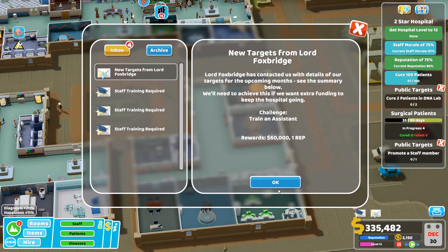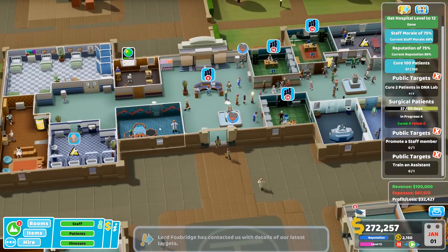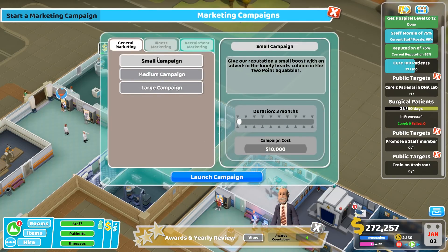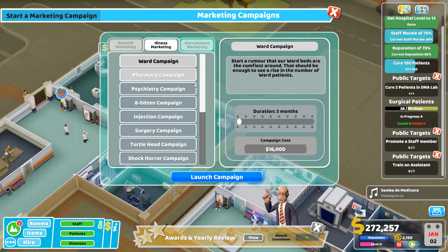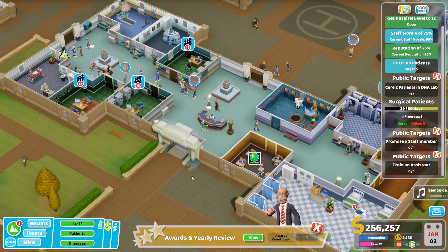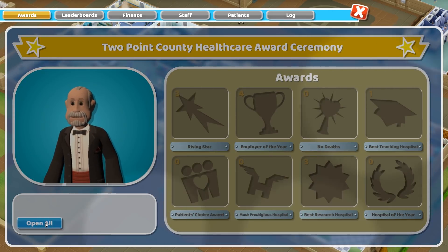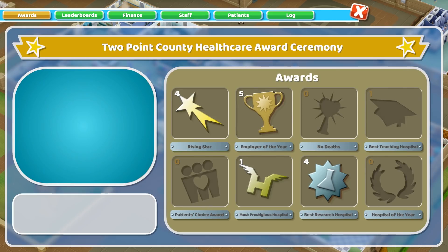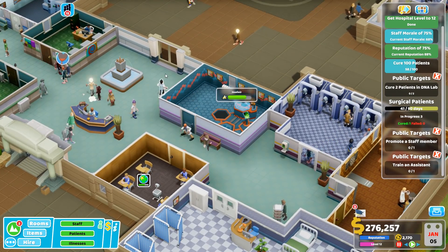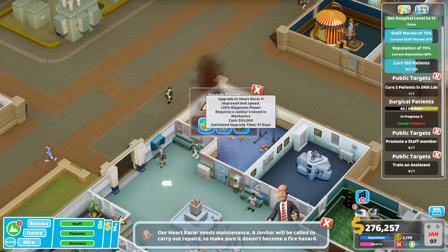Promote another staff member. I need to keep an eye on these mails a bit more. Janitor required. I was good at checking on research but they're doing it - they're up to it. Train an assistant. I'm still trying to cure my two DNA patients - that's ridiculous. Let's do a marketing campaign for DNA patients then - launch campaign, let's see if that will work.